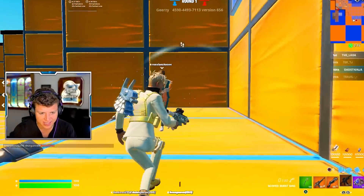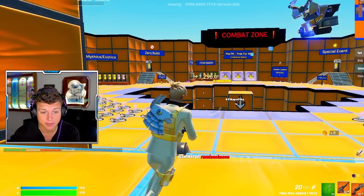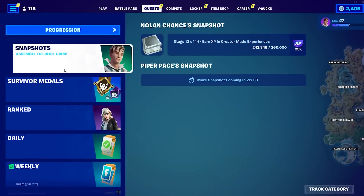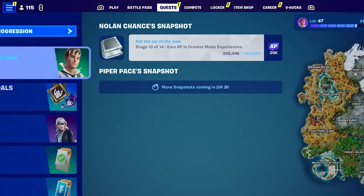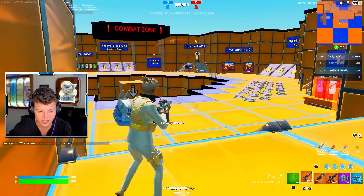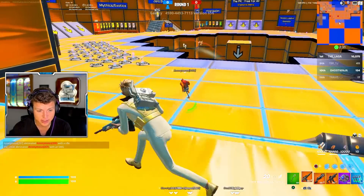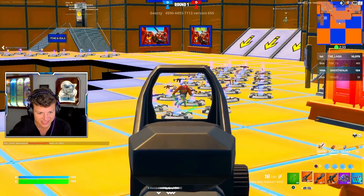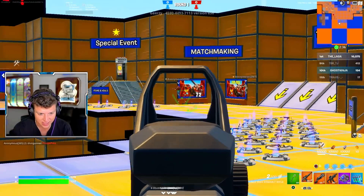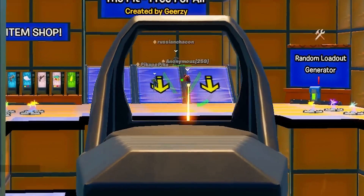There's obviously a delay with spawning in, but you'll actually be able to complete all of your snapshot quests inside of this map super quickly. You can literally kill players by simply standing here — when they spawn in, you're able to shoot those players. It literally does not get more OP than this when it comes to gaining XP.